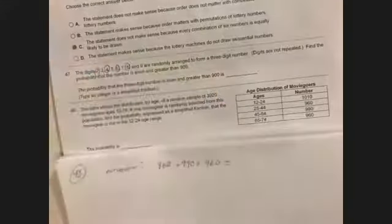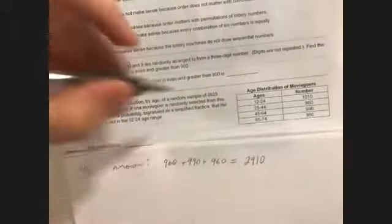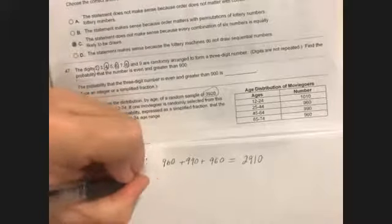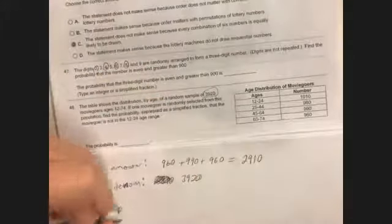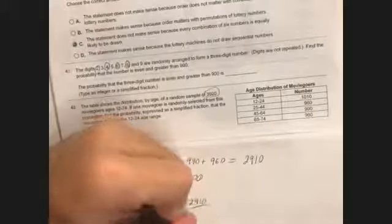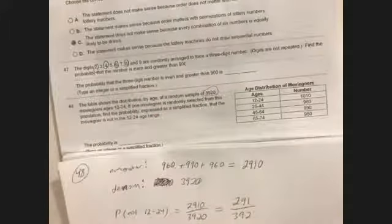If we want not 12-to-24, I just add up the rest of the age groups: 960 plus 990 plus 960. That gives me a numerator of 2,910. The denominator is the total they gave us: 3,920. So the probability is 2,910 over 3,920, which reduces by 10 to give 291 over 392.